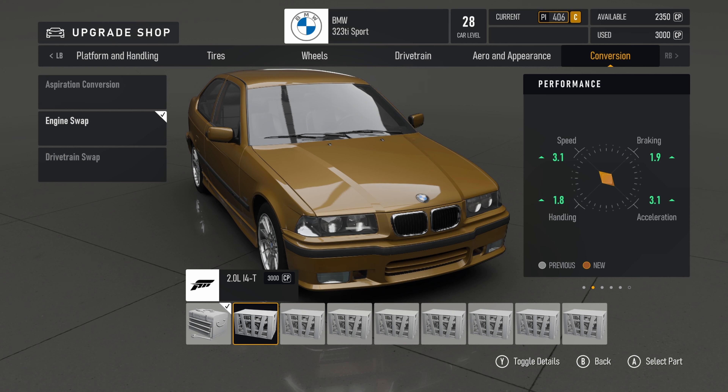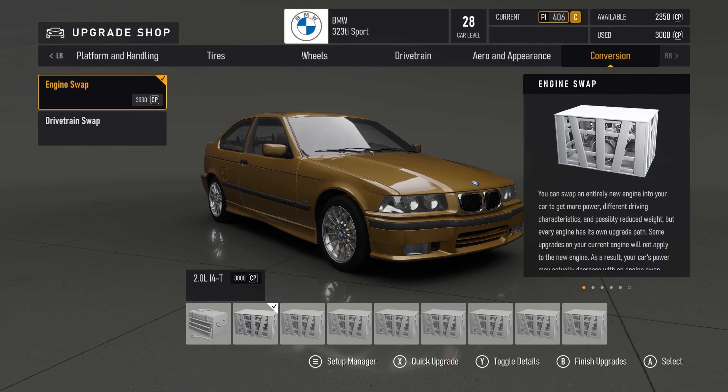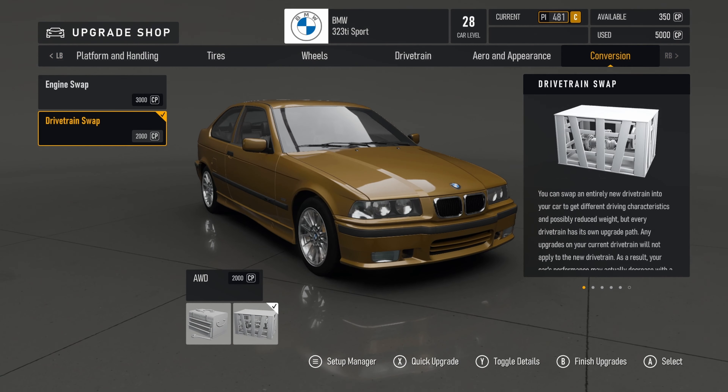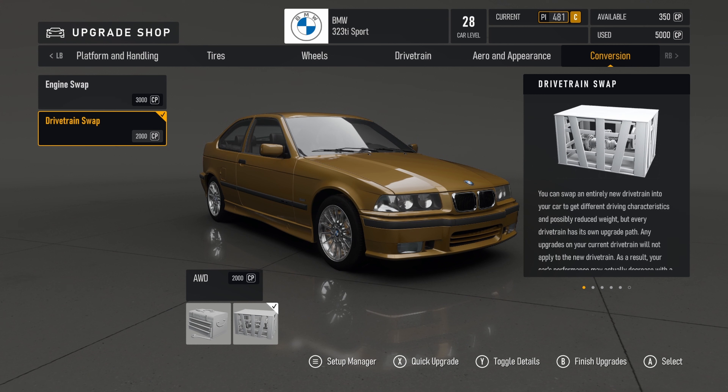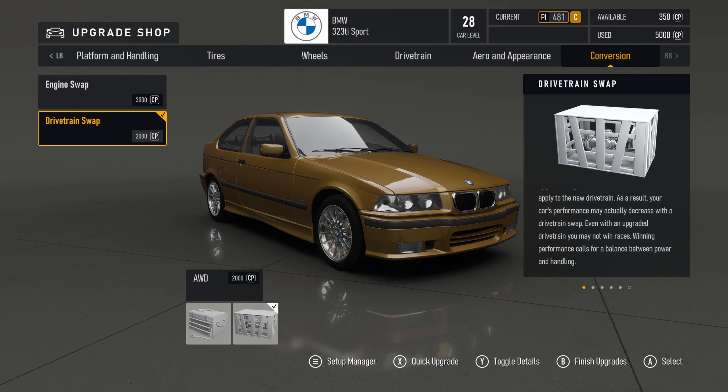These engine swaps cost 3000 car points. A two litre inline four turbo — maybe an SR20 — would be pretty cool in this car, so I'm going to go with that. Now let's say I also want to make it all-wheel drive, so I add a drivetrain swap as well. Now I'm left with just 350 car points. What am I going to do with that? I can't afford to put anything else on this car. So it's the right direction, but they need to make some further adjustments.